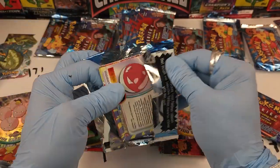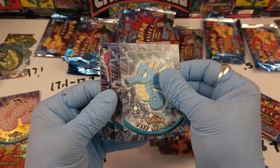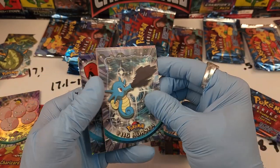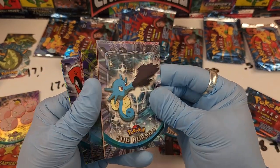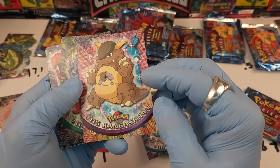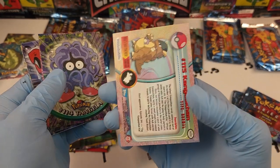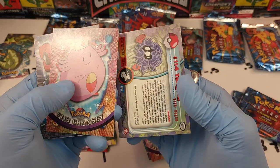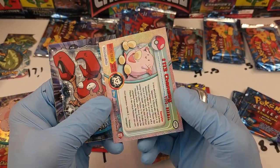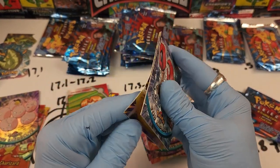I can't even believe this. I'm sorry for complaining — I just don't know what to do. We got Starmie, Horsea. I feel like I'm torturing you guys just making you watch me wreck cards. Number 115 Kangaskhan — almost no damage, that feels nice. Number 114 Tangela. Number 113 Chansey — okay, that wasn't the hollow one. Number 100 Voltorb.